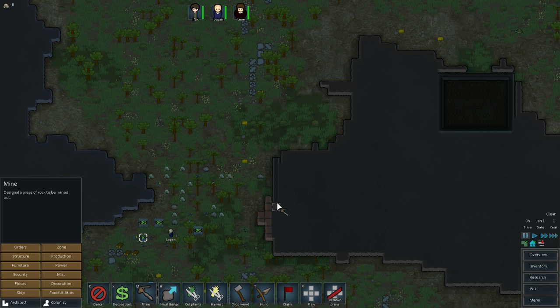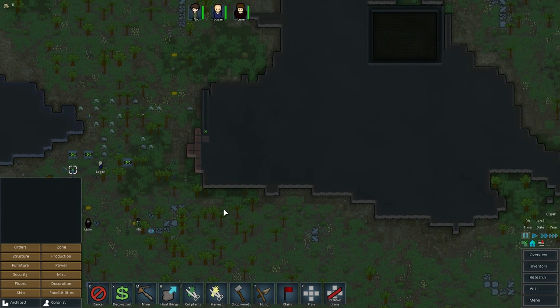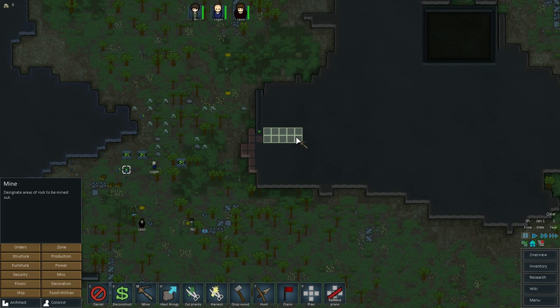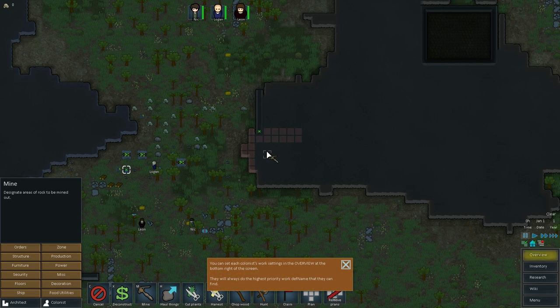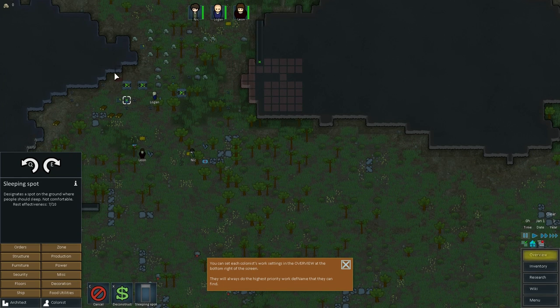I'm going to deconstruct the research terminal for now so we can place it elsewhere. Under Architect and Orders we can mine — I'll designate this first area and then start going into the mountain. I like two-wide corridors underground because confined spaces create negative mood factors that can affect colonists' psyche over time. We'll also place some sleeping spots under Furniture — they cost nothing, just a designated spot on the ground to sleep.